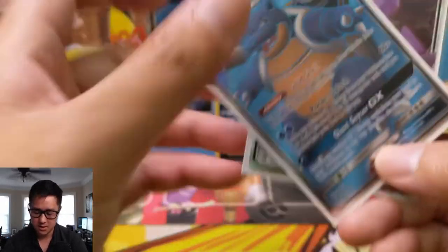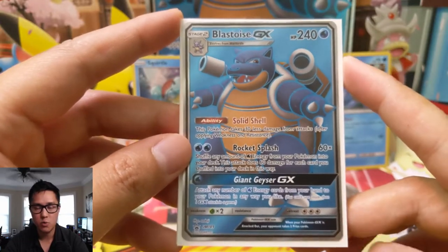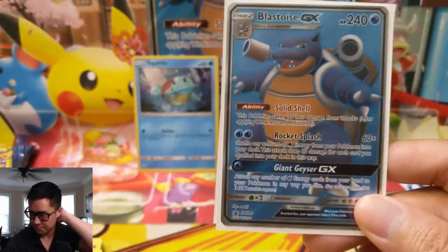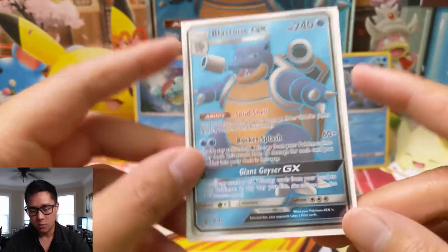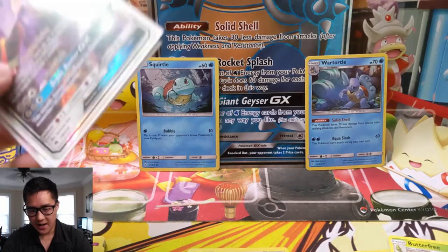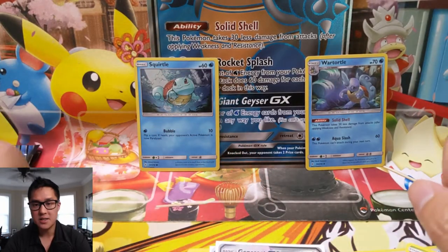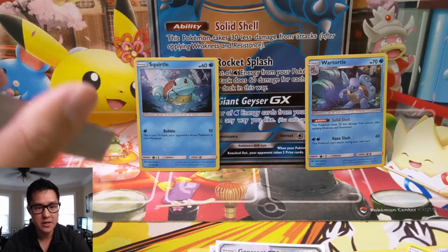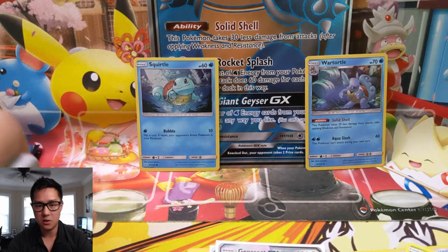We do come away with this full art Blastoise GX. I feel like when the Blastoise Tag Team from the new Japanese set comes out, there's a lot of synergy to be had with this card. While I feel like this card isn't that great yet, I think there's a lot of potential in the near future. So that's it for the box — it was just okay, and for a product that's pretty good overall, I wouldn't really recommend it unless there's some kind of sale or promotion going on.